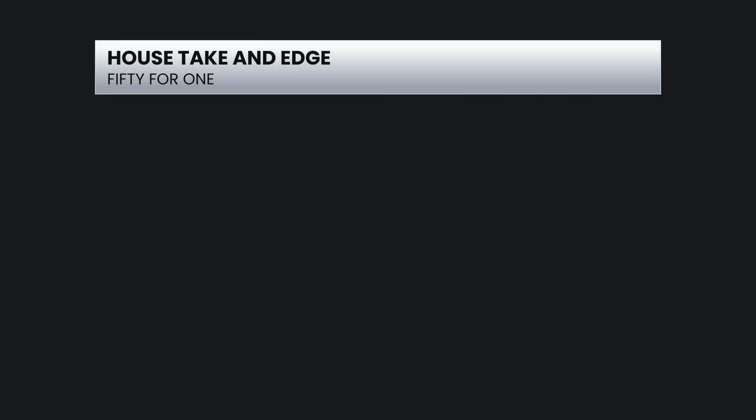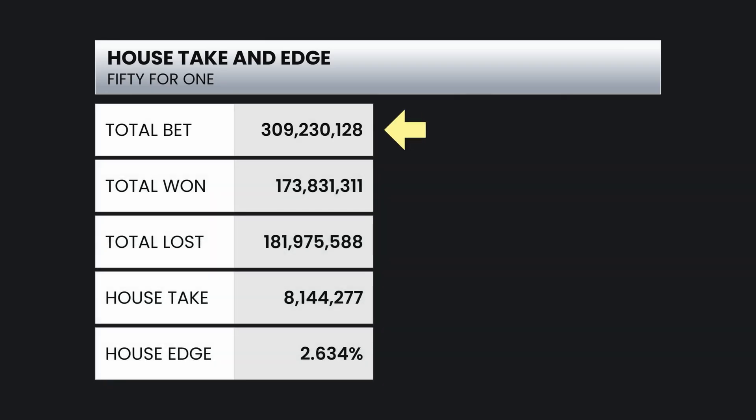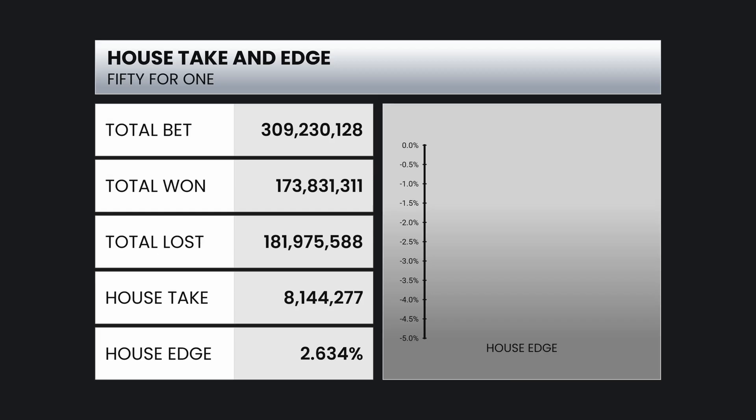Now let's see how the house did. The total bet was over $309 million, with a total won of almost $174 million and a loss of almost $182 million. That's a house take of $8.1 million and an overall house edge of 2.634%. Here's a chart of this house edge as compared to some of the other common bets at the craps table.